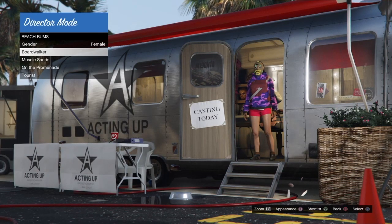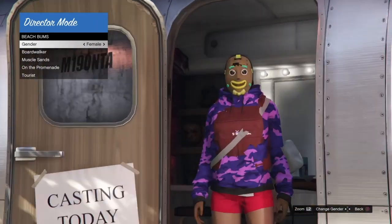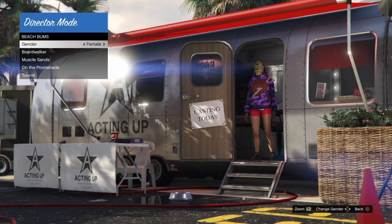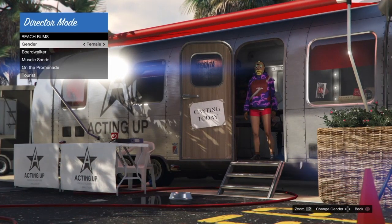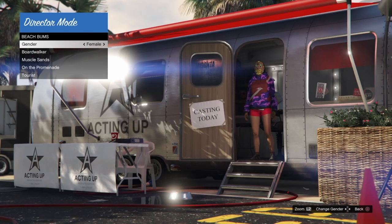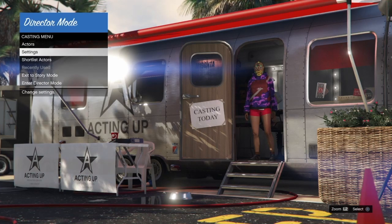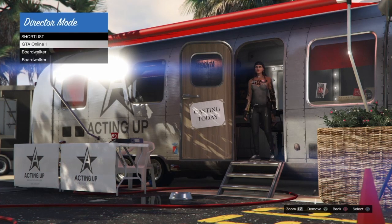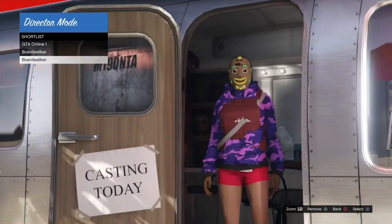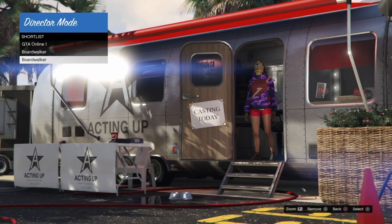Once you find an outfit with the duffel bag and a Christmas mask, that's what you need to find. It's not impossible — you can find the duffel bag with a Christmas mask. Press Triangle to shortlist the outfit, then go into your Shortlist and press X to bring the outfit into Director Mode.